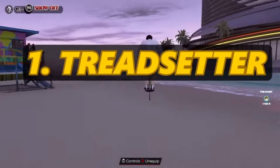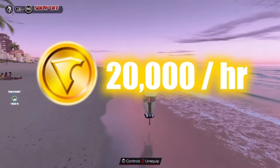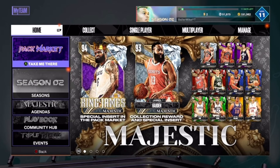I'm gonna show you guys two methods. The first one is the Trendsetter method — for some people it works, getting you around 20k VC an hour. This is a free 10k VC from the Trendsetter pack rewards. You might not be able to get it, but if you do, great. If not, method two will be for you.